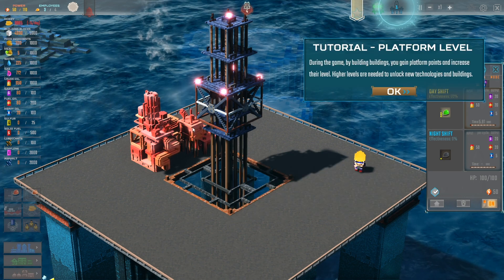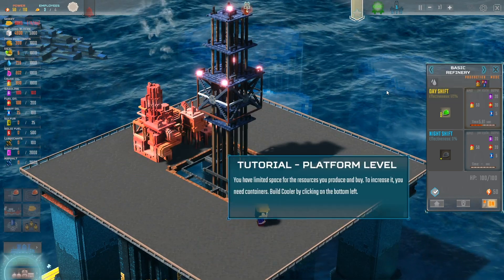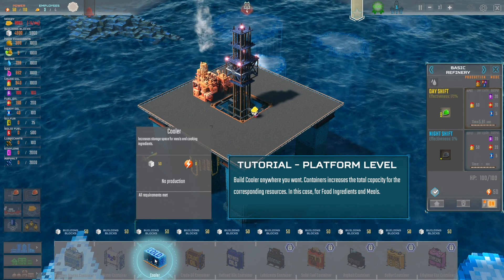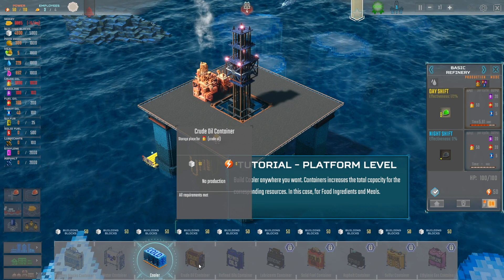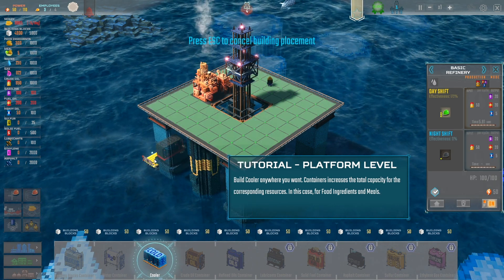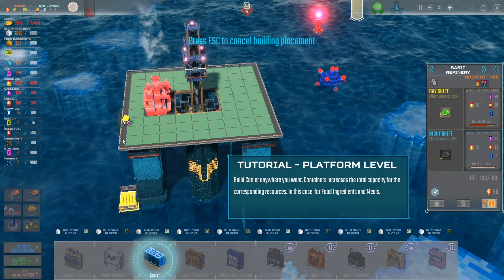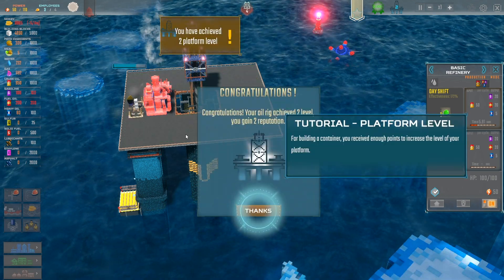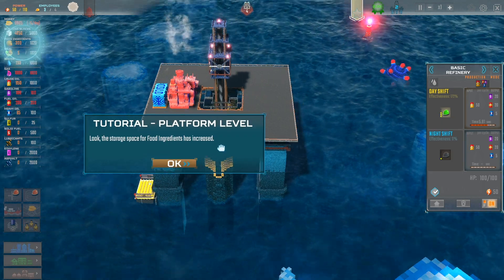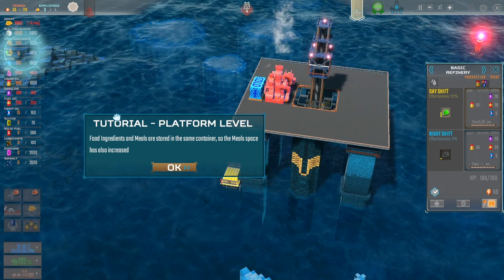During the game, by building buildings you gain platform points and increase their level. Higher levels are needed to unlock new technology and buildings. You have limited space, and resources you produce and buy — to increase it you need containers: building blocks, container H2O, cold source, base for meals and cooking ingredients, crude oil container, refined oils, lubricants. There's a lot of stuff you can do in this game. Level two — congrats!